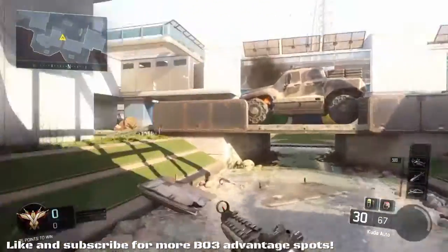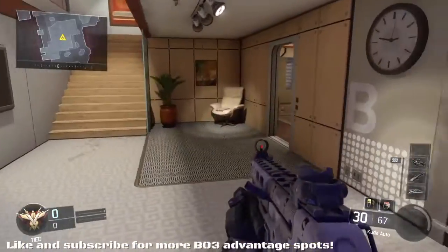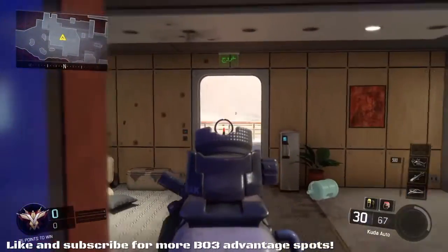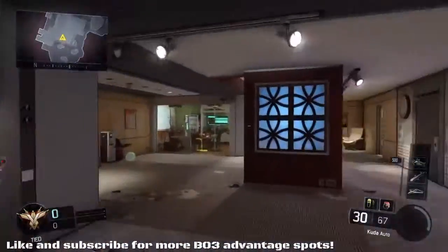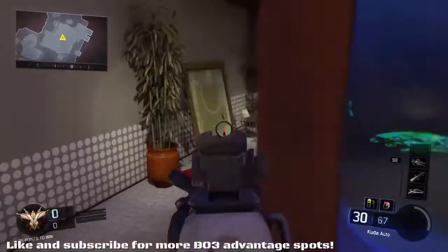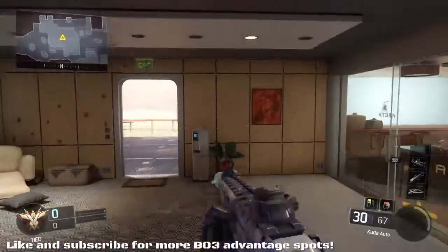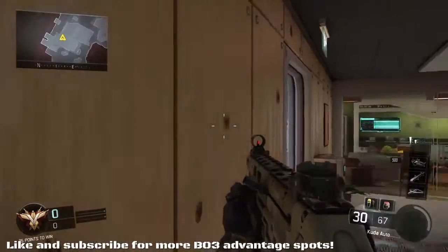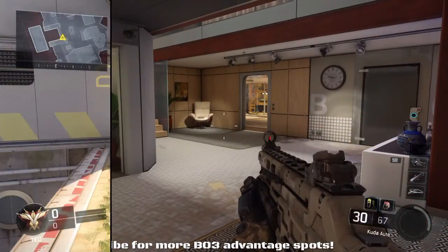Another tactical position on Combine is behind the sign in the building. On Hardpoint this sign is incredibly useful because the building becomes pure carnage when the hardpoint rotates there. From here you cover this doorway and two others, blocking off the area. Most traffic comes through the main doorway and the stairs. With one teammate on each side of you, you've got every doorway covered — it's a solid three-man setup that's really easy to organize.